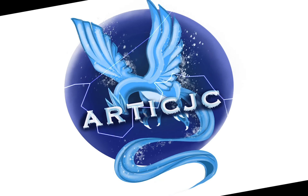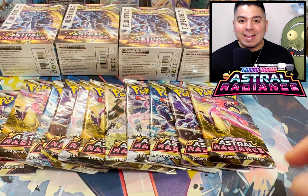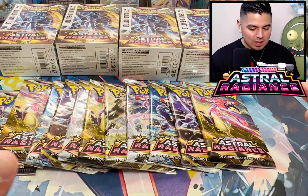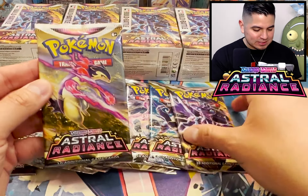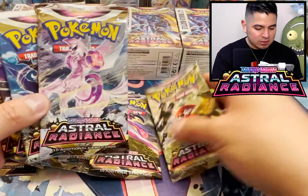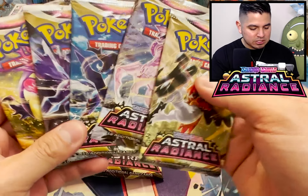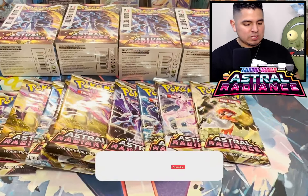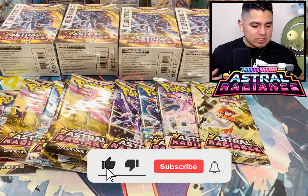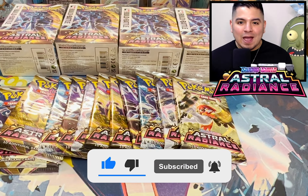So Calyrex is in here, the birds are in here. Welcome back guys, ArcticJC here and today we are opening up a ton of Astral Radiance. We got the Typhlosion, the Dialga, the Samurott, the Palkia, the Decidueye - all five different variations of packs for Astral Radiance. We have a ton of packs to open. This set does not drop officially until the end of the month, so let's do this. Let the pre-release hype begin.